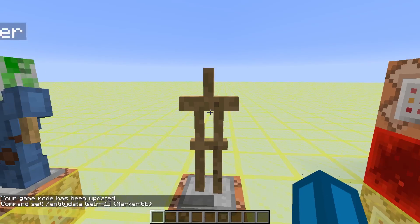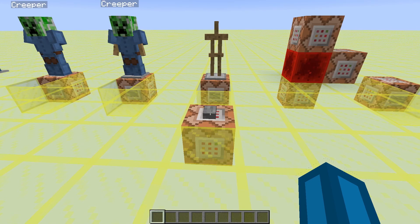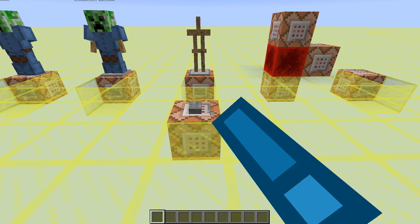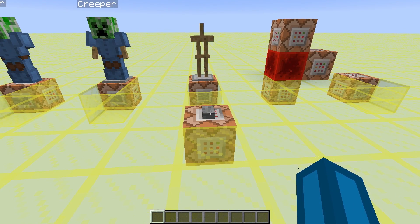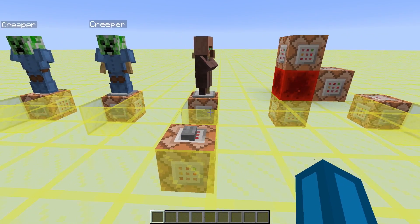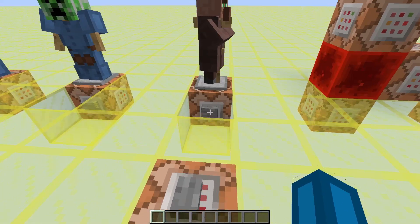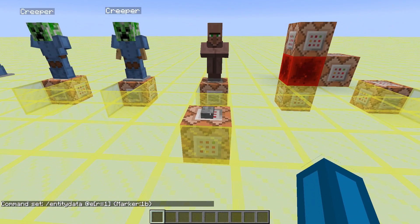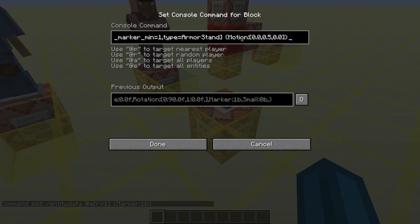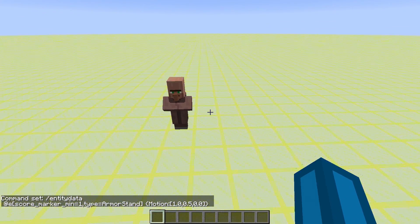And here I've prepared an armor stand which has a custom marker score of 1, so we can simply determine who he is. And here I've prepared an entity data command which is going to give him a motion upwards. You see, he is going to jump. Because here we have a villager which I am constantly teleporting to the armor stand. And if we make him a marker like this, we can still do anything with the armor stand. It's going to be exactly the same — we can still apply physics to him and move him around as we please, and it's all still going to work.